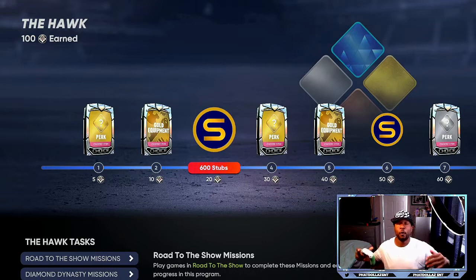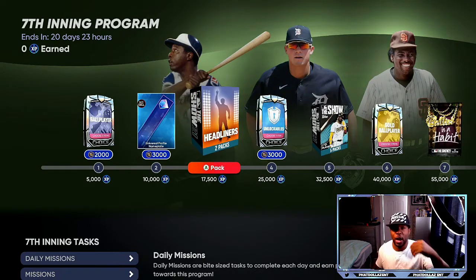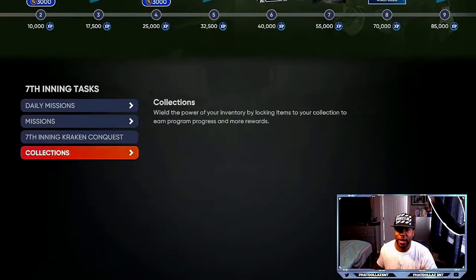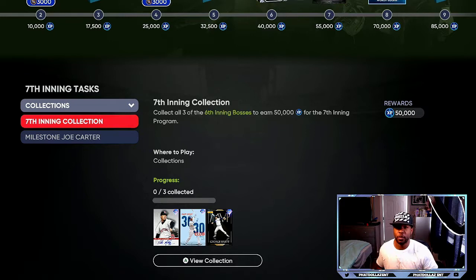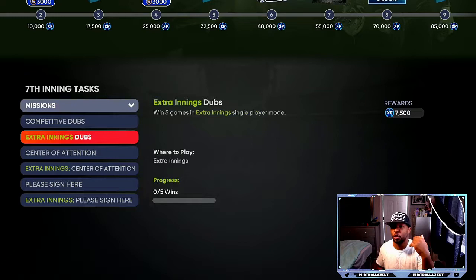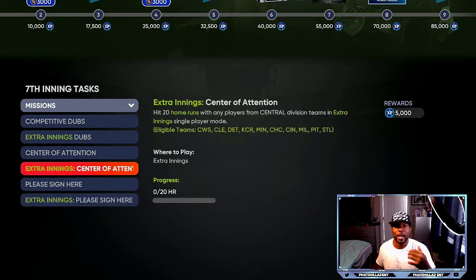That's going to put you up to about 44,000 XP. In the seventh inning program, you're going to be getting free rewards on the way — headliner packs right here, a free five pack bundle at only 32,000. If you come down to collections and collect three different cards, that's 50,000 XP. If you do the player program right here, that's another 35,000 XP. Then you have the seventh inning conquest goals, which give you XP for completing it and XP for doing it. You also have your regular missions — offline or online depending on what you like to play — and that's going to get you a lot of XP also.